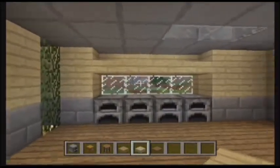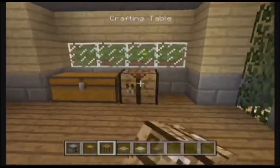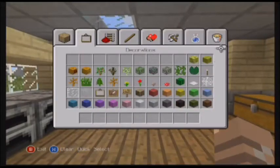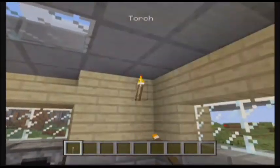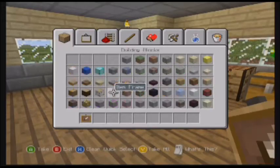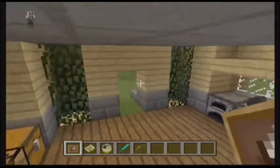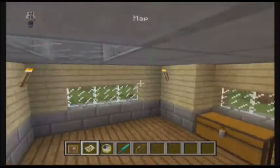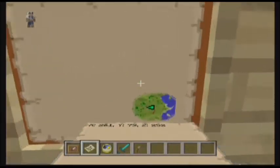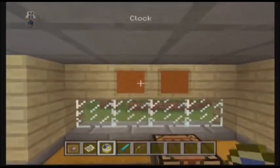Yeah, that looks good. Let's put our chest, crafting table, and another chest right there. It's a little dark over there so let's add a torch — there we go. I have an idea — maybe we should get a map, a clock, a diamond sword, and a bow. Let's put that right there with an item frame, put a clock, another item frame with a map. After this video I might make it a full map. Let's put a diamond sword and a bow right there.